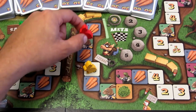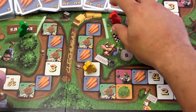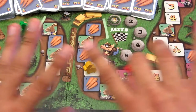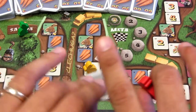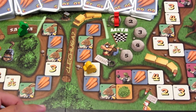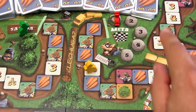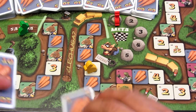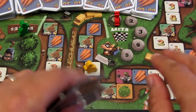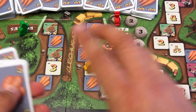Finalmente, para cruzar la meta se paga la cantidad de zanahorias necesarias para llegar al puesto. Si llegas al primer puesto, no debes tener ninguna lechuga y debes tener como máximo 10 zanahorias. Si llegas en el segundo puesto, máximo debes tener 20 zanahorias en la mano. Y así sucesivamente para el cuarto y quinto puesto.